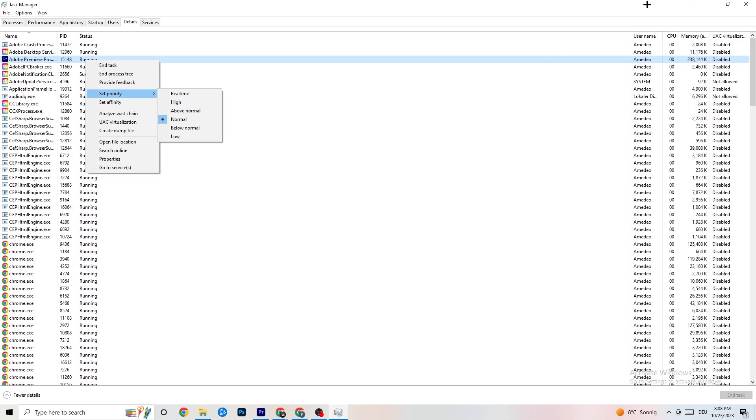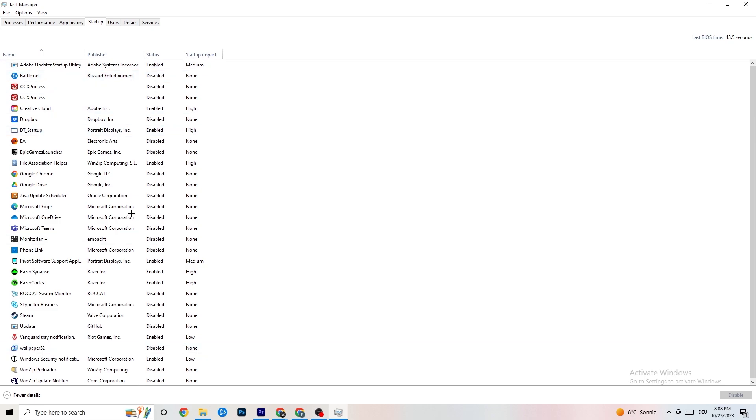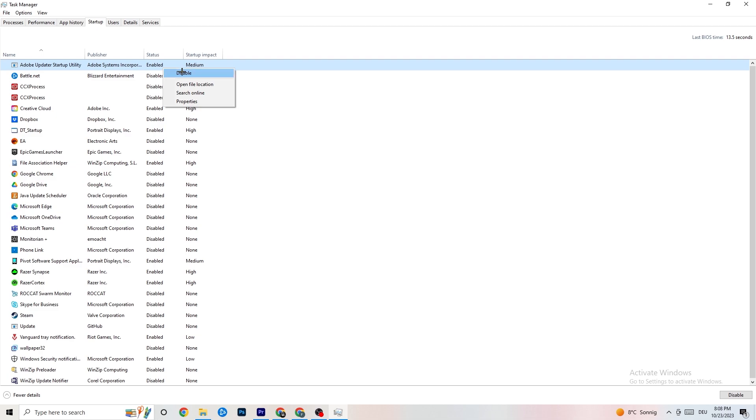Afterwards, go to the 'Startup' tab in the top left corner. I've disabled nearly everything and I want you to disable every single program that auto-starts in the background to decrease your GPU or CPU usage. Right-click any program you don't need and click 'Disable.' Do that for every program currently running that you don't need. That's it for Task Manager.